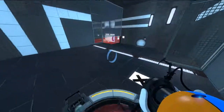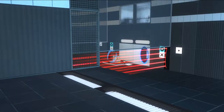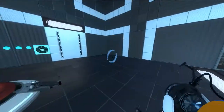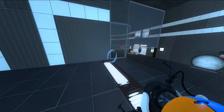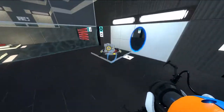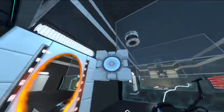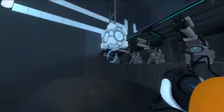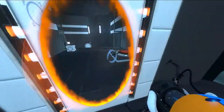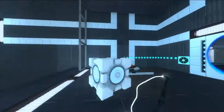It also turns on a laser field over there, and turns off that fizzler laser field all the way over there as well. So I'll do this - I'm gonna just pass the cube up, like that, and plop it on this to see what happens.